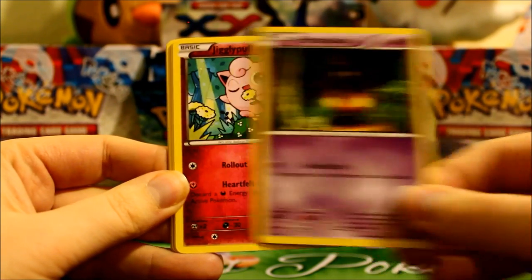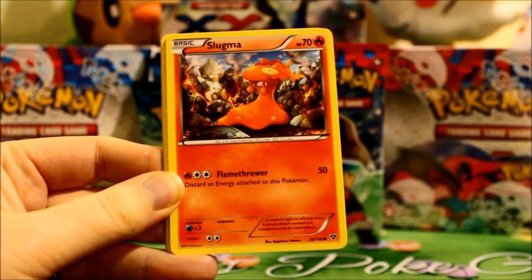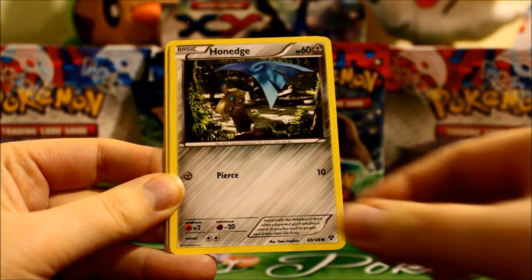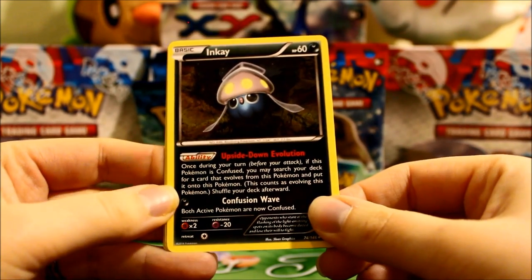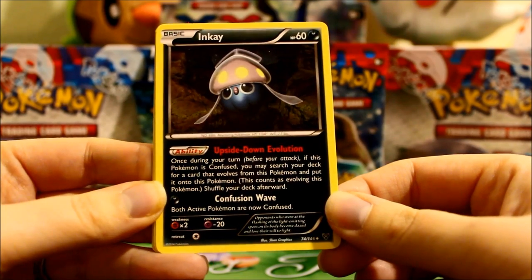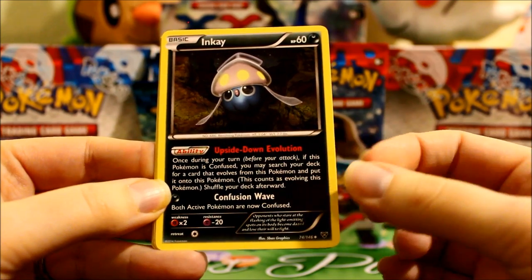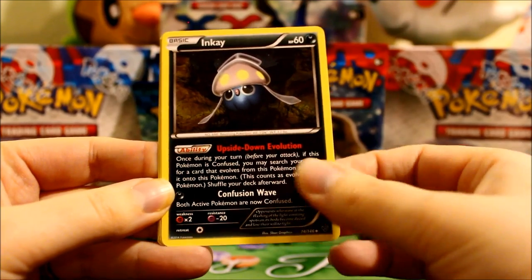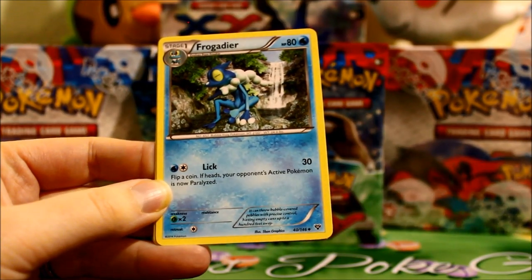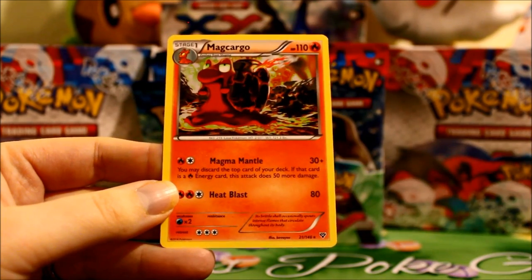Dodua. Pumpkaboo. Jigglypuff singing to a microphone flower, so to speak. Slugma. Honage. Max Revive. Inkay — also really like this, especially with that Malamar, because of the upside down evolution. So if he's confused you can just pretty much evolve him, and his attack confuses him and the other active Pokemon, so very cool. Definitely want to try that deck out. Progadeer. Reverse Roller Skates. And a Mech Cargo rare.